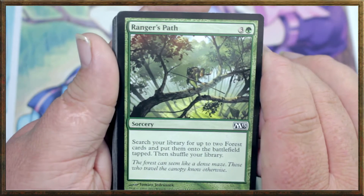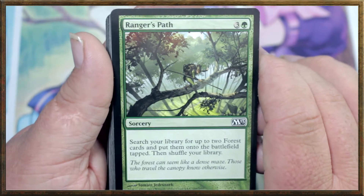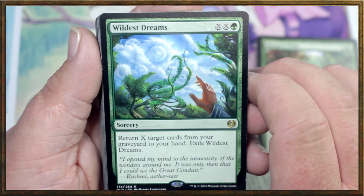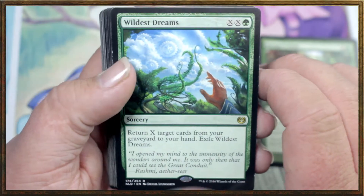Ranger's Path is a 4-drop: search your library for up to 2 forests, put them onto the battlefield tapped, then shuffle — great ramp. Wildest Dreams costs X and a green: return X cards from your graveyard to your hand, then exile Wildest Dreams.